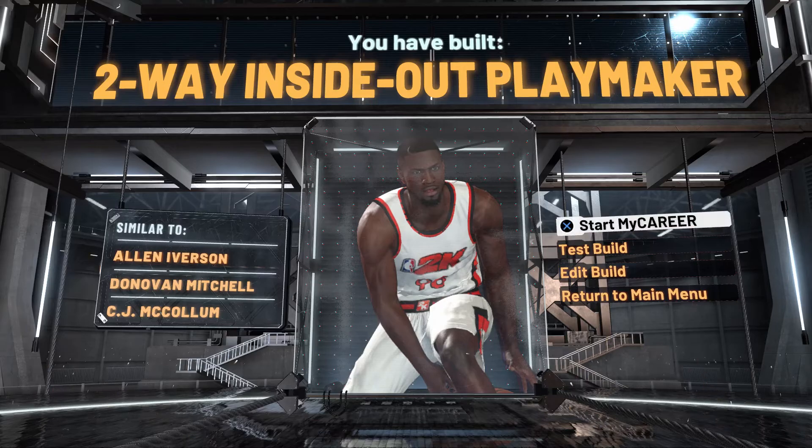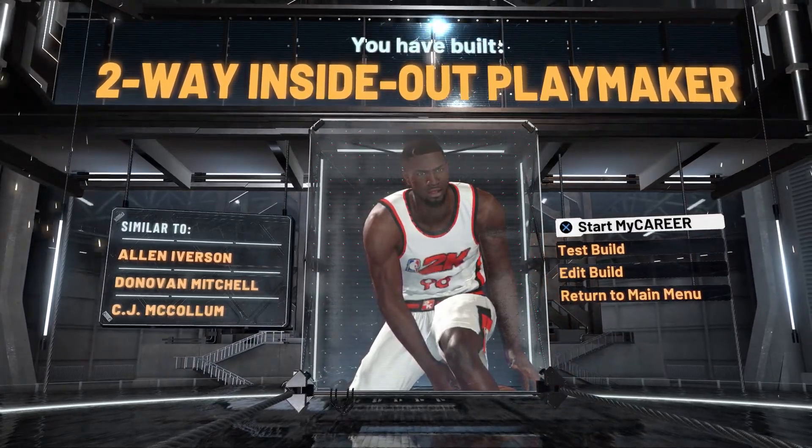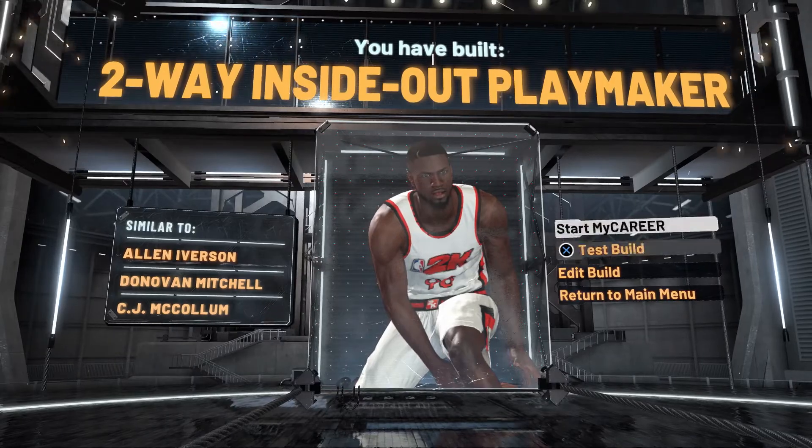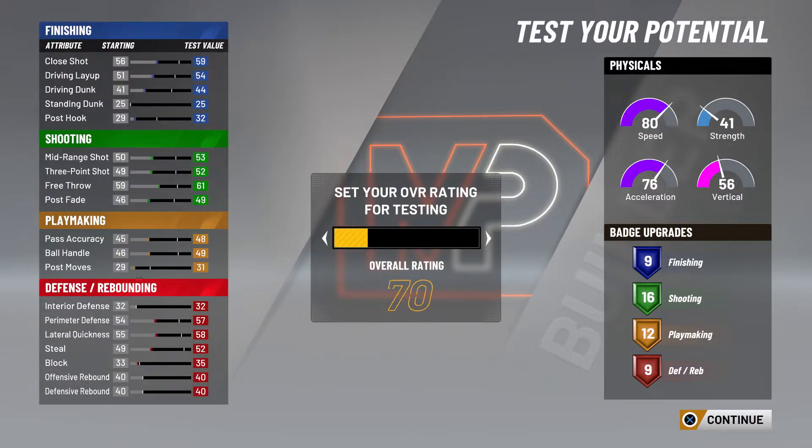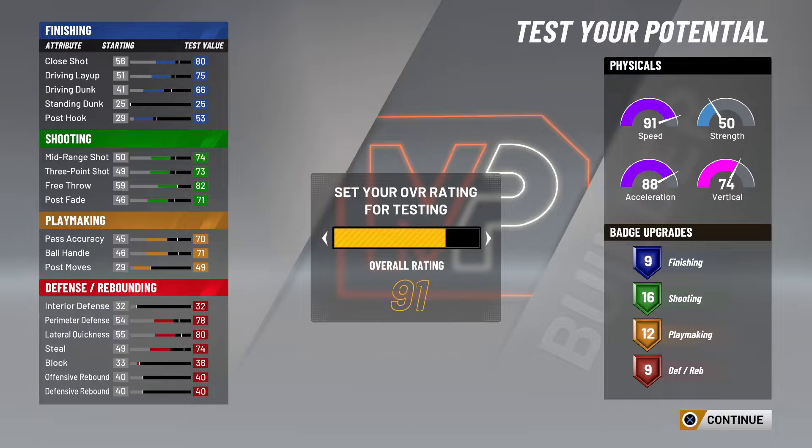The archetype comes up as two-way inside-out playmaker — that's what I'm going with. I'm going to show y'all the badges and start grinding this build. This is my build, specific to me as a point guard. I also have a big man build — a glass cleaner and lockdown — because they show bigs love this year with the three-point rating.